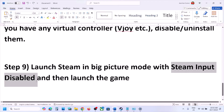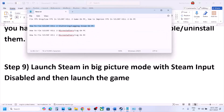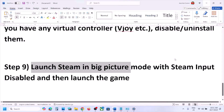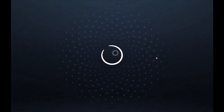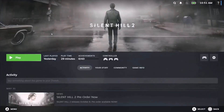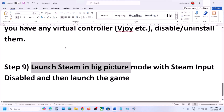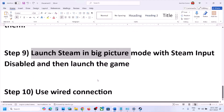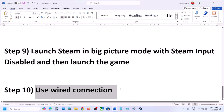The next step is to launch Steam in Big Picture mode with Steam input disabled. Make sure Steam input is disabled, then click the Big Picture mode icon on the top right of Steam. Once Steam is in Big Picture mode, launch the game from there and check.